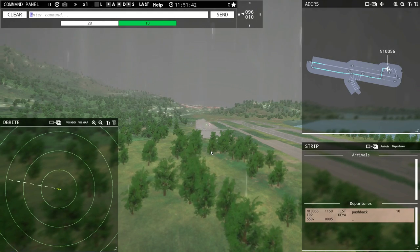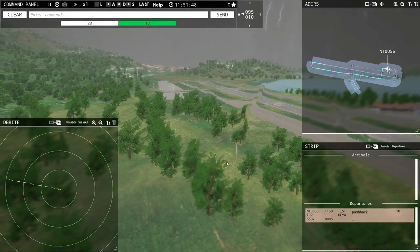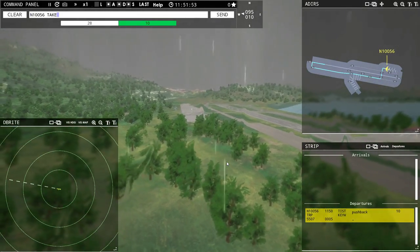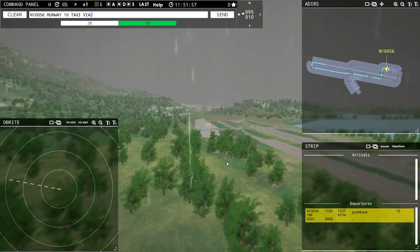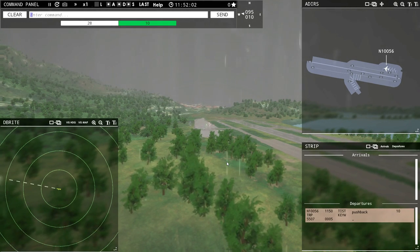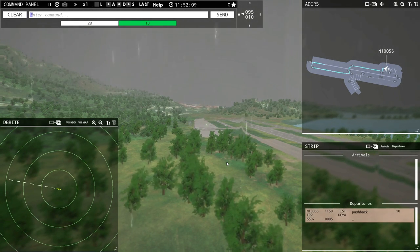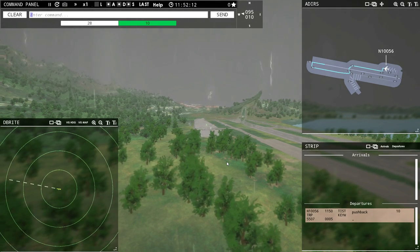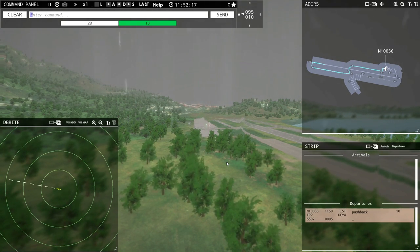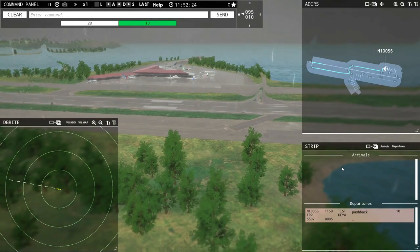November 10056, continue taxi. Continue taxi November 10056. I am going to try something out — I am going to see if I can get him to go via Bravo Charlie. November 10056, runway 10, taxi via Bravo Charlie. Runway 10, taxi via Bravo Charlie, November 10056. Good deal, we did it! I have always had a lot of trouble doing that. So November is going to cross at the Bravo Charlie intersection rather than at the Foxtrot and Echo intersection. I am getting these names down, so everything is good.